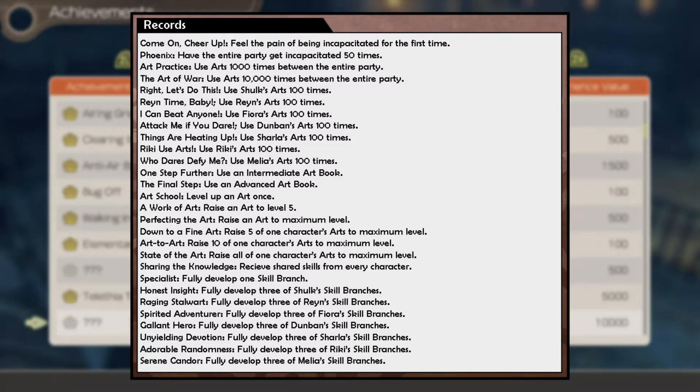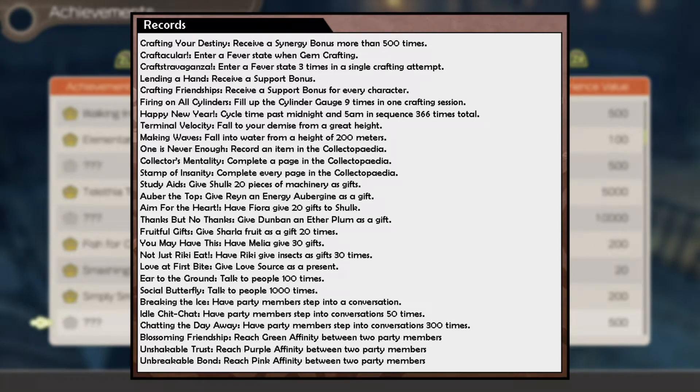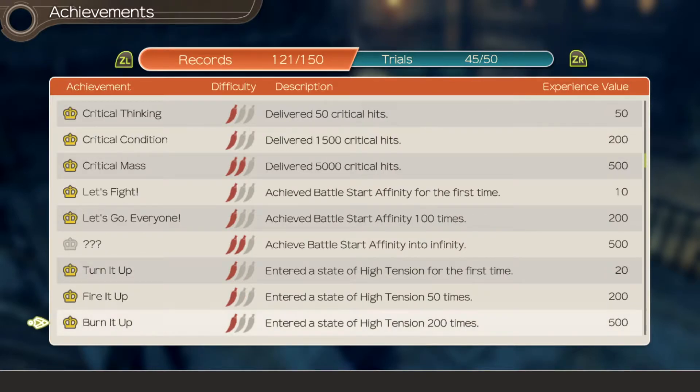Following along with this LP, you now have the tools to do the following: find every landmark and location, find every collectible, finish all of Colony 6, see every heart-to-heart, do every achievement, and complete every side quest possible. Assuming you're at least willing to do all of that, because 100% of this game takes forever.